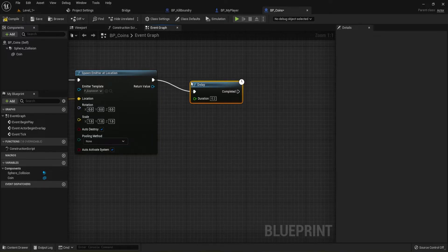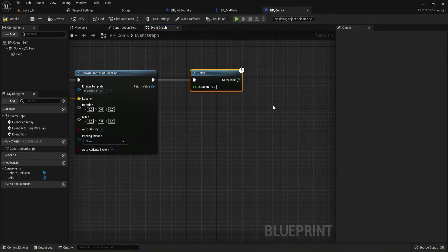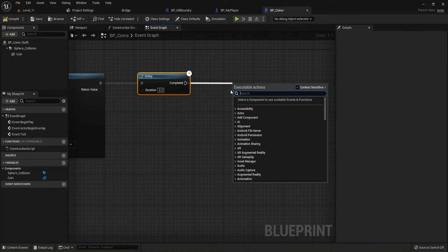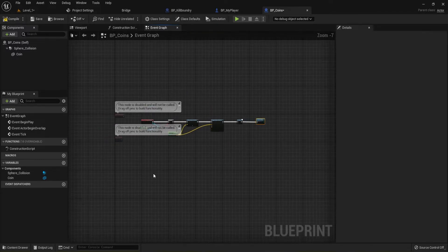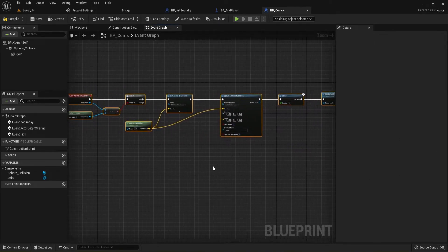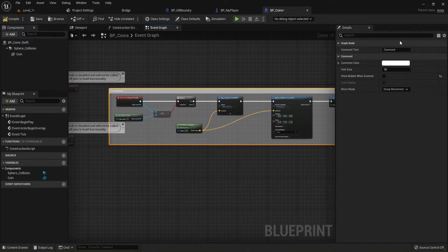We're going to have a little delay — I'll use the default 0-point delay. You can always come back and change that, or set up a variable for it. Then at the very end, we 'Destroy Actor', which destroys the coin. Highlight all of that, hit C for a comment, and call it 'Coin Pickup'. You can change the comment color to whatever you want.